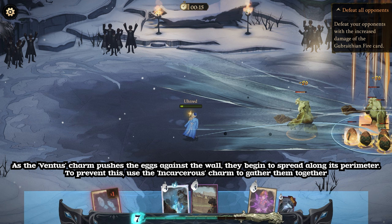As the Ventus' charm pushes the eggs against the wall, they begin to spread along its perimeter. To prevent this, use the Incarcerous charm to gather them together.